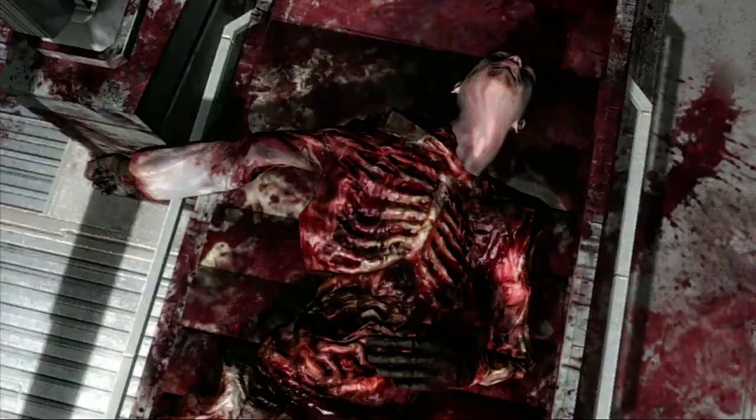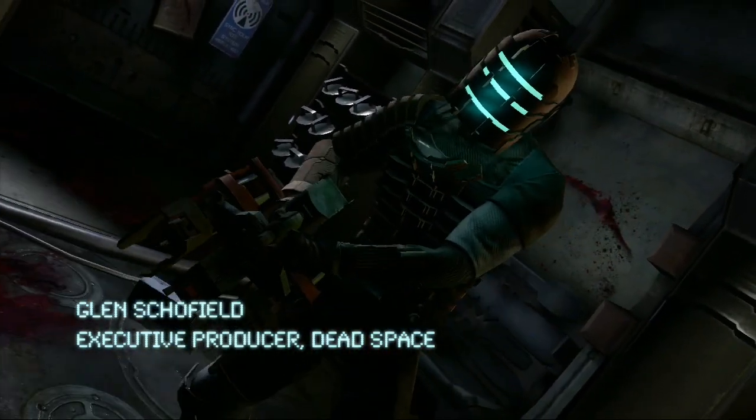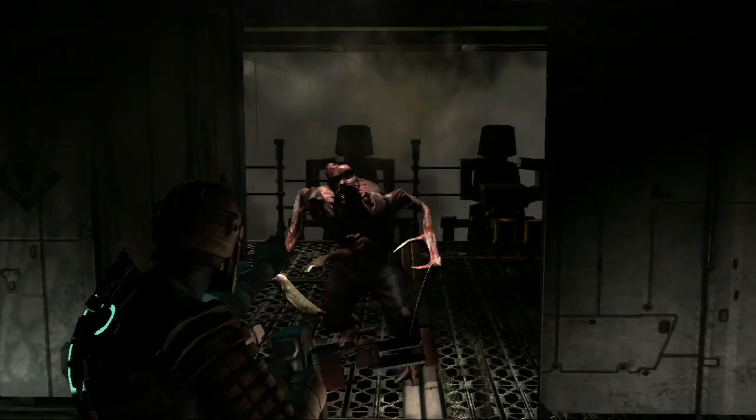In Dead Space, things on the Ishimura have gotten a little messy, and like it or not, it's time for Isaac to make them a bit messier. Necromorphs are gonna come from every direction, and they won't stop coming until you take them apart limb by limb using strategic dismemberment.